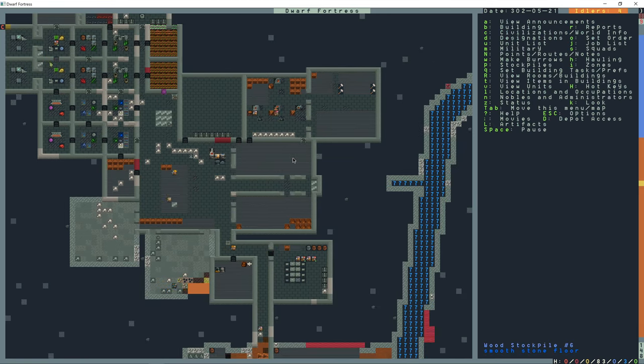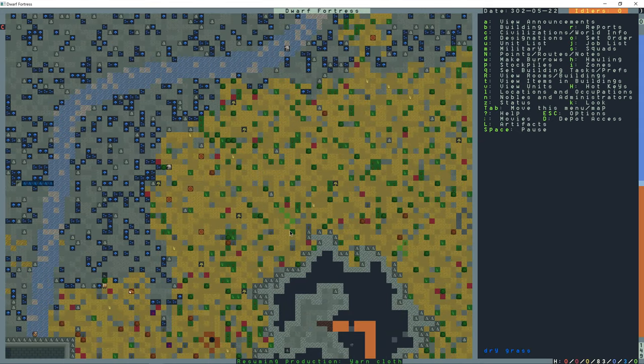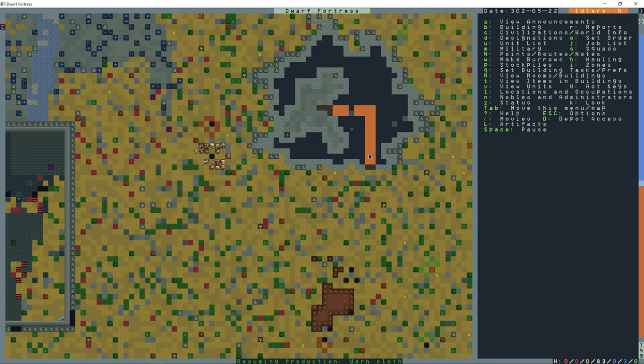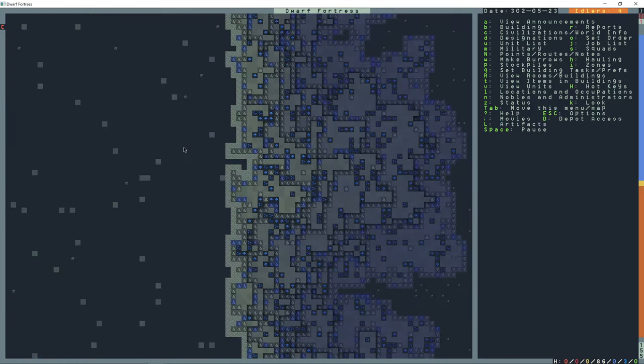What I'll do is go into Dwarf Therapist and turn all the stewards on to woodcutting. That's going to allow them to carry axes around and chop the trees and collect them as well. We got more migrants which is great - I'm starting to get more dwarves than work right now, which is a good thing.